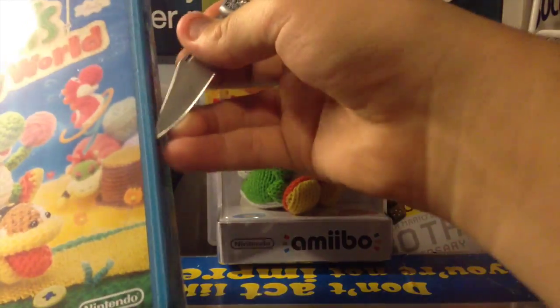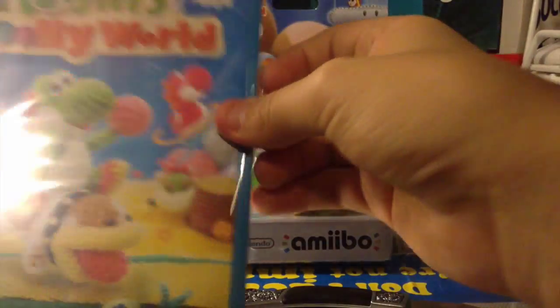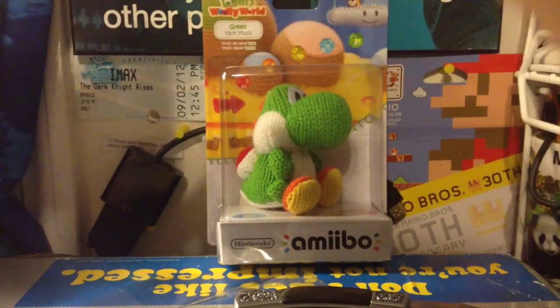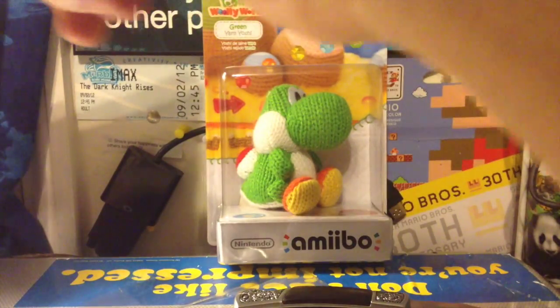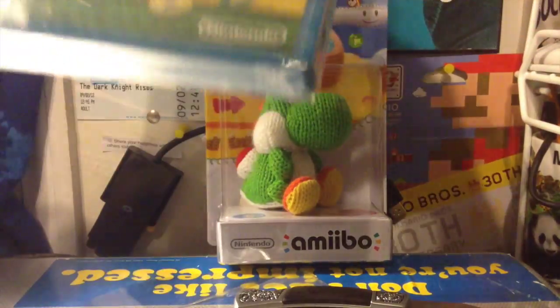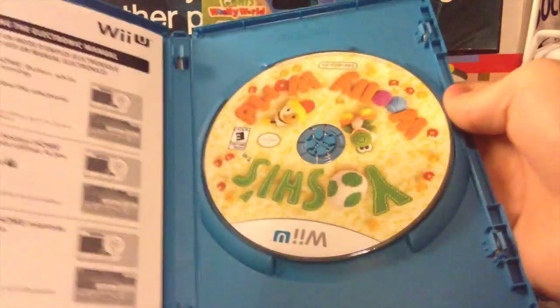We also have the pink amiibo, and Van actually called dibs on that since she wanted me to open it. It's pretty much used for Mario Maker, which I know we haven't done in about a month, but it's coming back, I promise. Let's give it some time — she hasn't come over to record since then, it's just been a lot going on with school. So let's go ahead and open it up.